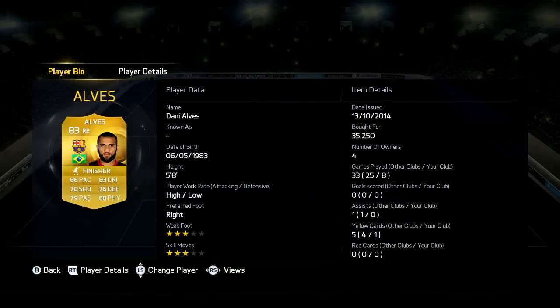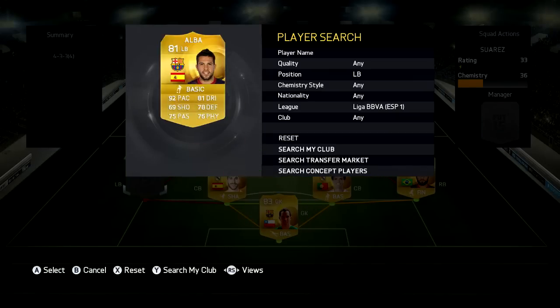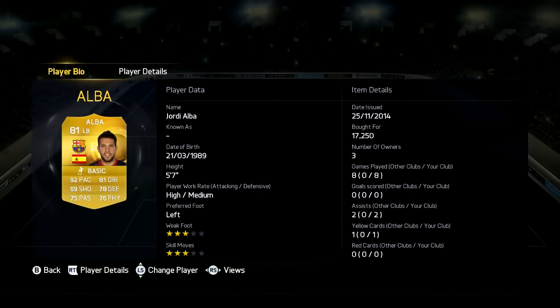Now in right back, we have Dani Alves, cost me 35k, 5'8 high low work rates, 86 pace, 83 dribbling, 72 shooting, 76 defending, 79 passing and 68 physical. Now in left back, we have Alba, 17k and 5'7 high medium work rates, 92 pace, 81 dribbling, 69 shooting, 78 defending, 75 passing and 76 physical.